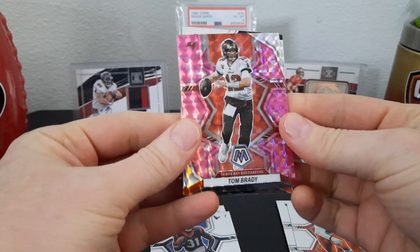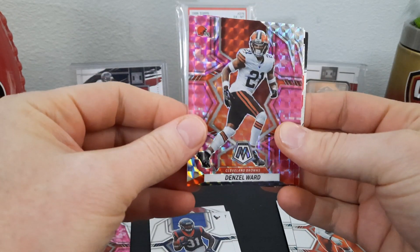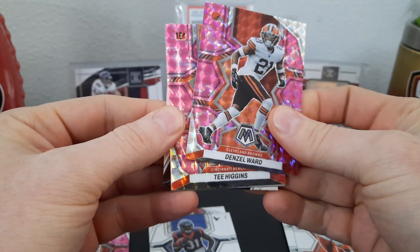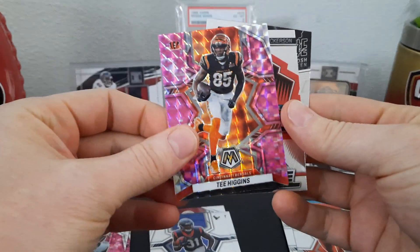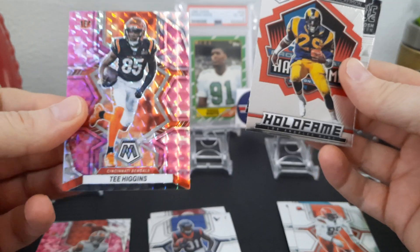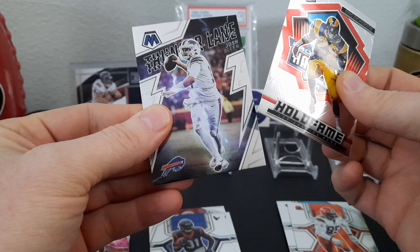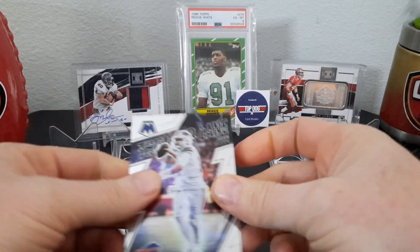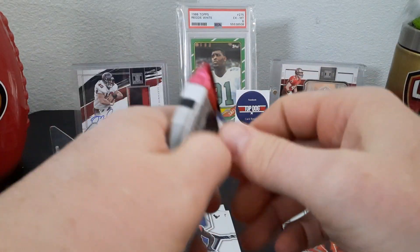We got a Tom Brady pink camo — that's a nice one. Denzel Ward pink camo. This one's gonna be T. Higgins. We didn't get a rookie pink camo out of the pink, which is weird. Got Eric Dickerson and a Josh Allen, then a couple inserts. That was odd — no rookie pink camo, they're all vets.